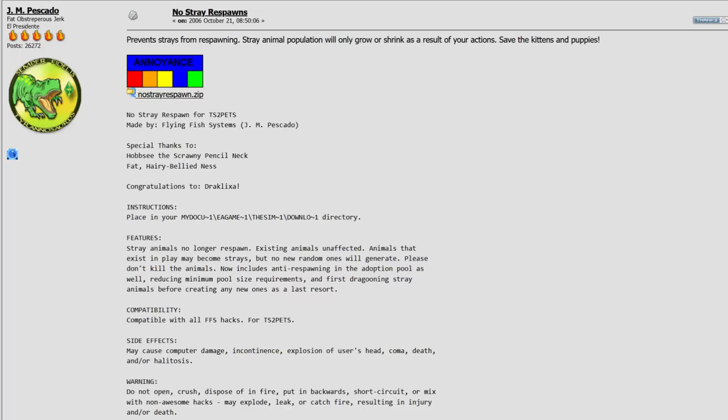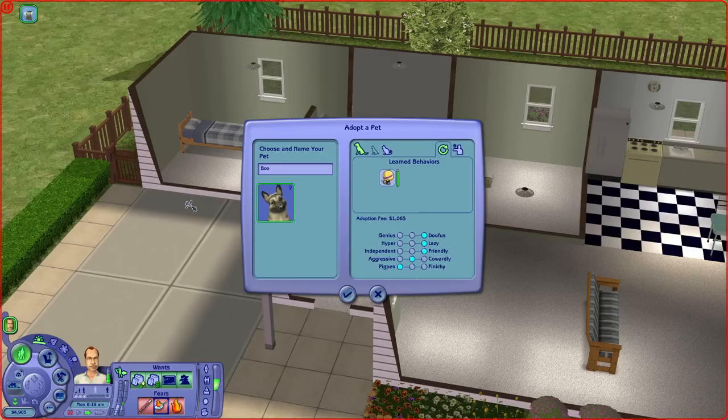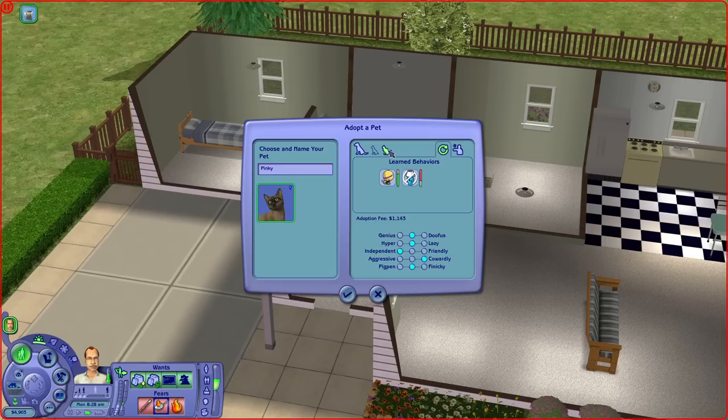There are two versions of no stray respawn: the original one by Pescato and an edited version by Midge the Tree. The latter is supposed to give you a 15% chance of baby pets appearing, but the game only tries to generate them at the first call, so if you don't get them then, you don't get them — unless the pool is completely empty, I guess. So this version is probably better for general use. I will probably replace the Pescato one with this one. But if you'd like to fill your adoption pool with quite a few pets, I still recommend taking out the mod entirely — you can put it on your desktop temporarily, have a few sims call the pet adoption service in different neighborhoods, and you're settled for quite some time. You can repeat the process whenever you feel like you need new pets.